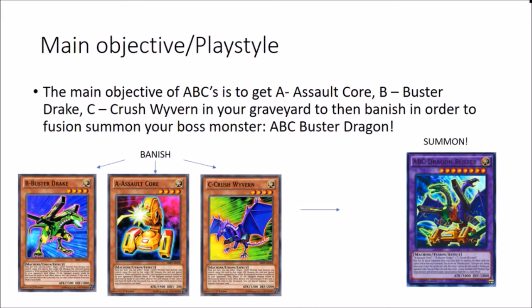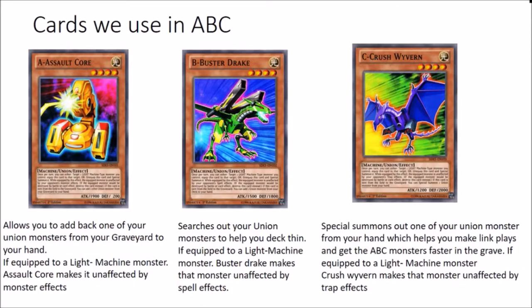The main objective and playstyle of ABCs is very formulaic and self-explanatory. All you need to do is get the ABC monsters into the graveyard so you can fusion summon, and basically banish them to special summon your ABC Buster Dragon - or Dragon Buster, whatever you like to call it. I like to say Buster Dragon because it just sounds cooler. So of course you have the A Assault Core, the Buster Drake, and of course the Crush Wyvern.